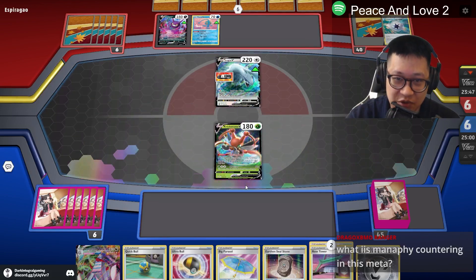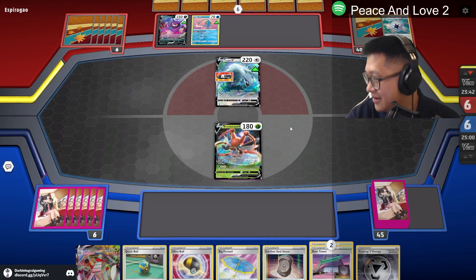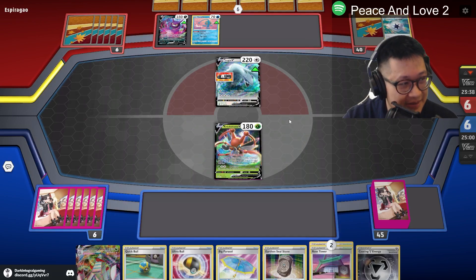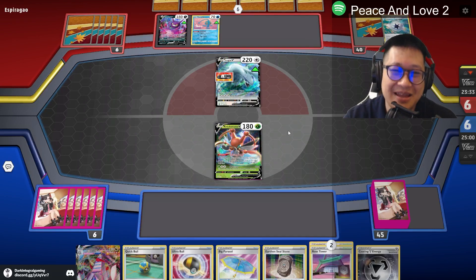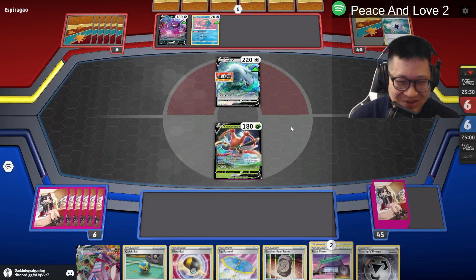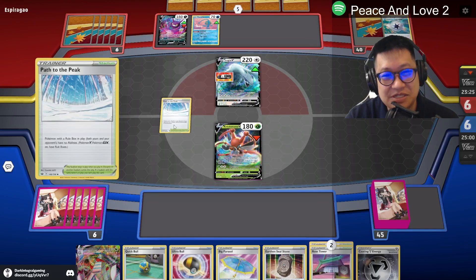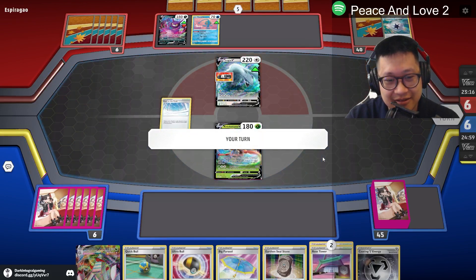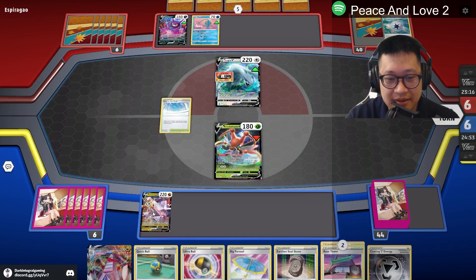He doesn't know if I have much damage or not. What's Manaphy countering in the meta? A lot of bench damage decks — because if you don't put them in, they'll start showing up a lot more often. It's like medicine — like Vitamin C. You drink some Vitamin C and then you don't get hurt. You Path of the Peak yourself? How are you going to do your V-Star? Okay, I can remove it, but... Path of the Peak hurts me.